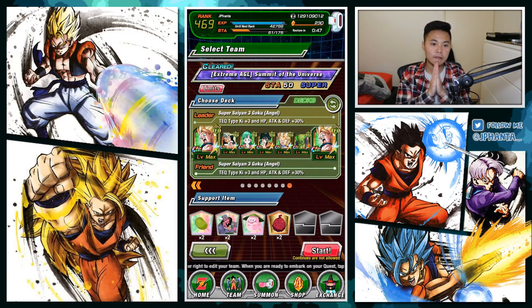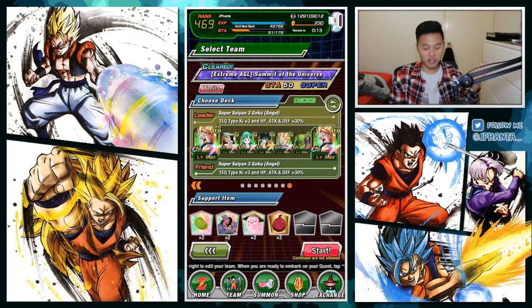In stage 4, LR Frieza is now AGL, so the best team you want to run is a full TEQ team. The requirement is that all characters have to be farmable — nothing from gift summons or the Baba store. Everything that can be dropped from events is usable. The only exception is that Android 13, the TEQ fully awakened one, is not usable for some reason.